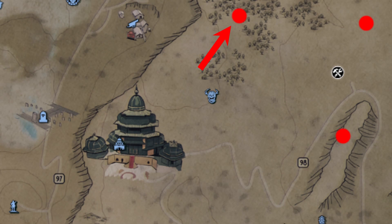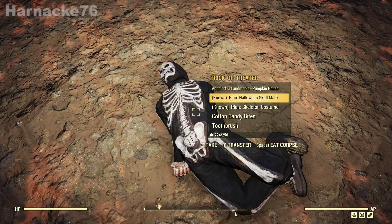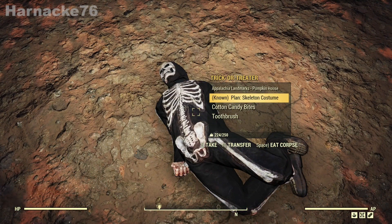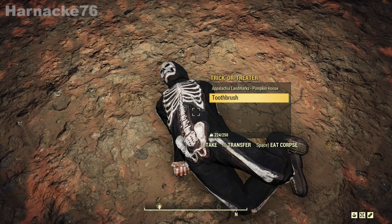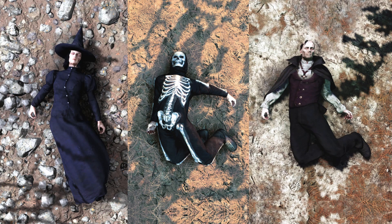The next spot we had good success at was slightly to the north of the Sacrament, which is a Mothman base. At this spot we found the skeleton — for me he had two plans, for other members of my team either one plan or no plans. It's a good idea when doing this with more than one person for one of you to stand there and the other team members to cycle through their various characters and check the body on each character, because each character will see different things.